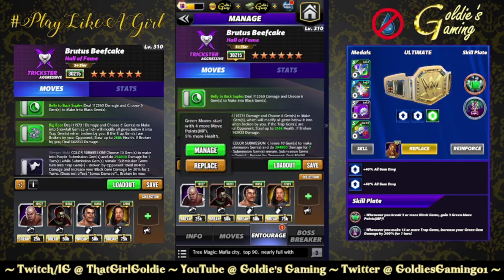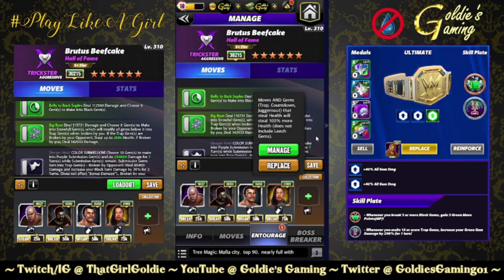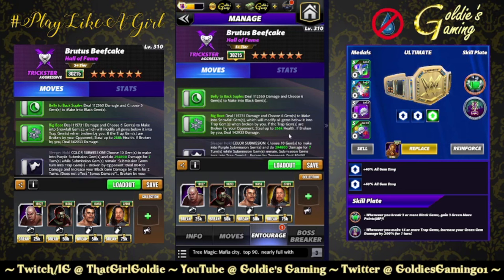Entourage for this build: George the Animal Steel for four more green MPs, Zombie Kevin Owens for three more submission turns and 20% more black gem damage, Rocky Johnson for 50% more sub damage and an extra turn, and Showboat Shinsuke Nakamura — moves and gems trap countdown juggernaut — that steal health will steal 100% more health. So these trap gems, if the opponent breaks them, will steal up to 268,000 health per gem.